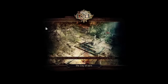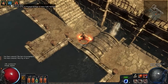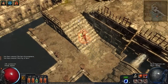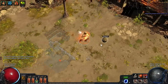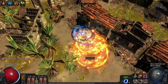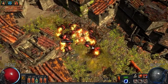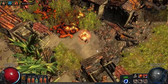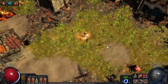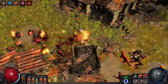For auras, I run Hatred and Herald of Ash — standard stuff. You can add Proliferation to Herald of Ash if you want to utilize the burn more. The third aura is free to choose based on what you're lacking. Check out the Purities for resistances, or Vitality for regen — whatever you need, you can swap it in. It's pretty flexible.